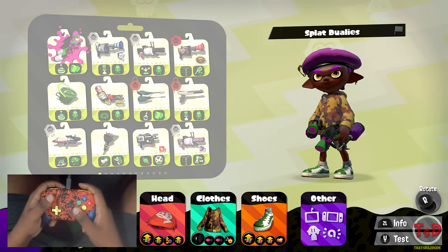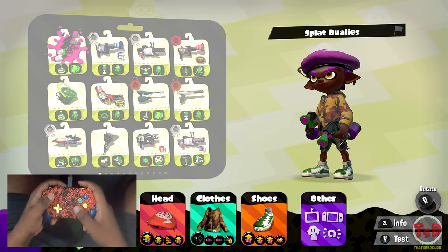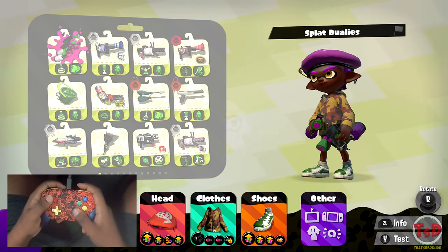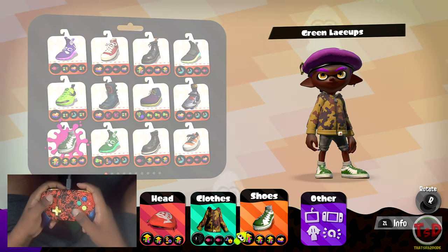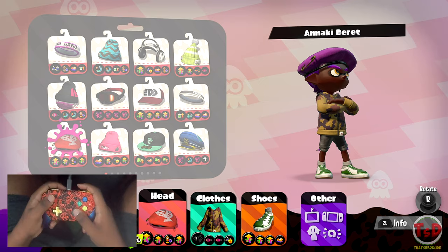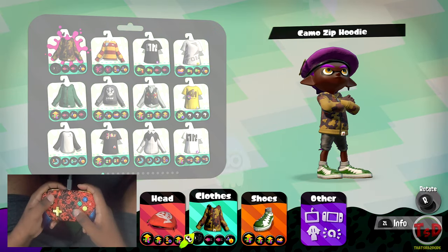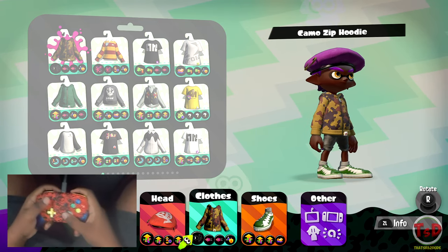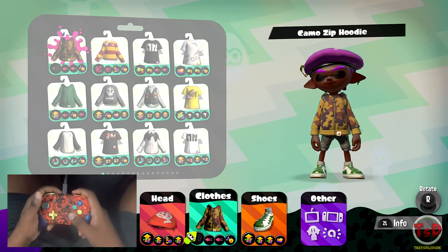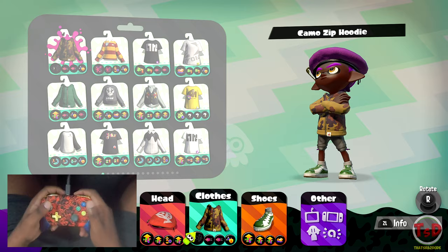It still has pretty good inking, but you just have to be very wary about your ink tank. Starting off, we're going to be using the vanilla Splat Duelies, the regular ones, and we're going to do somewhat of a different build — a damage build. We've got some Main Power Up on, and we're also going to be using Ninja Squid, because it's going to help us get close to opponents when the time comes. Let's get into it.